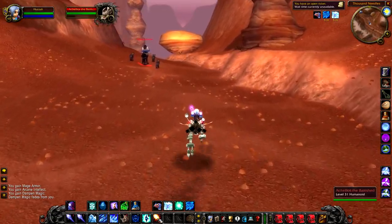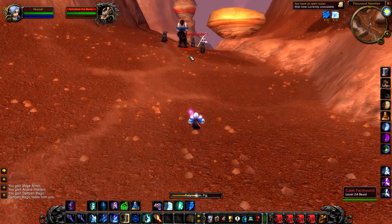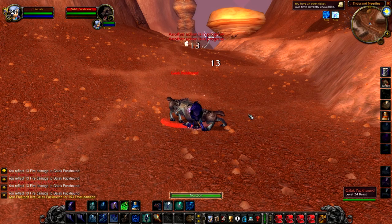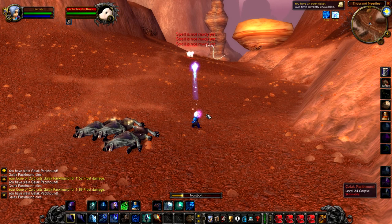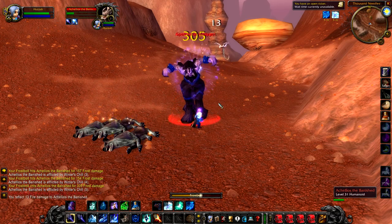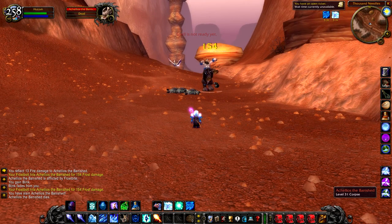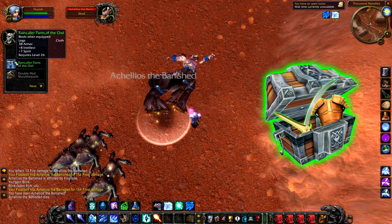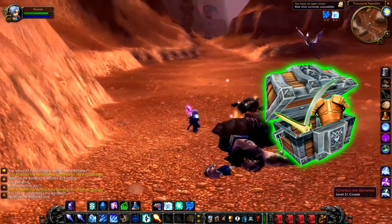Up next we have Akylos the Banished, a level 31 centaur that roams around just below High Perch. You'll know this guy as he primarily just walks by himself with his three pack hounds, and the three pack hounds can make your life fairly difficult as a solo player. They are around level 24 so they are much lower than he is, but obviously having three surround you and him at the same time can be quite an issue. I would definitely recommend trying to CC this guy. He does have more health than the average level 31, and he also has a Thunderclap ability, so if you're melee you should probably watch out for that. If you kill him, you will get a random green between level 26 and 30.